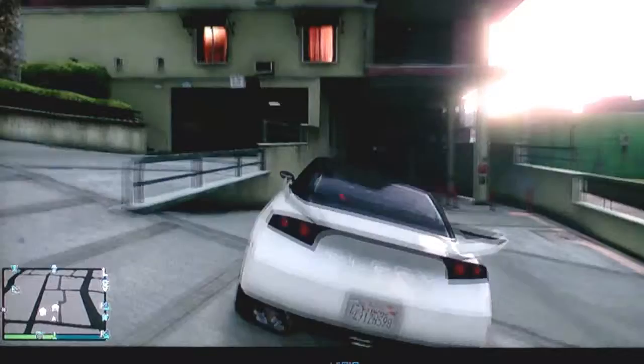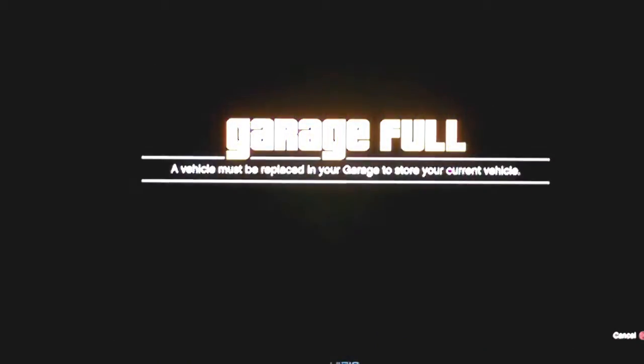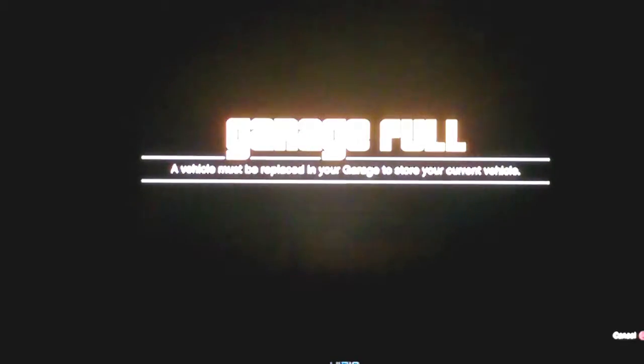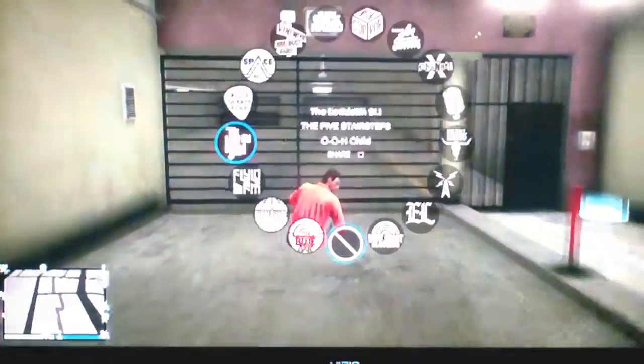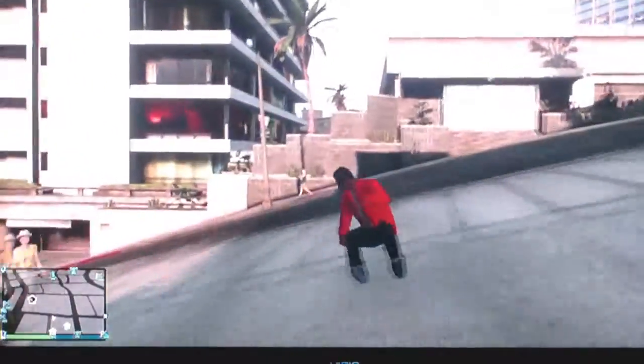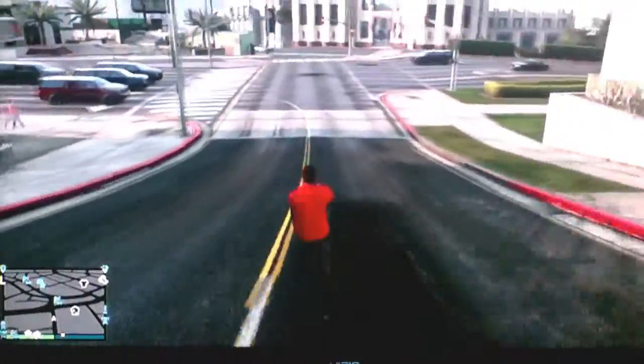So what we're going to do is we're going to drive right up to your garage, but this time instead of just pressing OK, we're going to press Cancel and OK at the same exact time. And then your car should become invisible, and then you want to drive it down the road until it comes visible again.